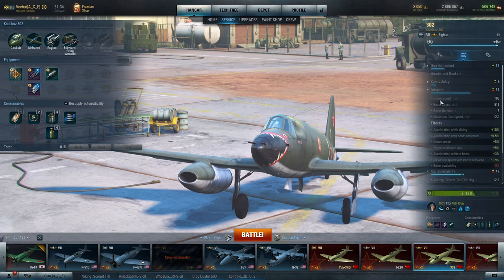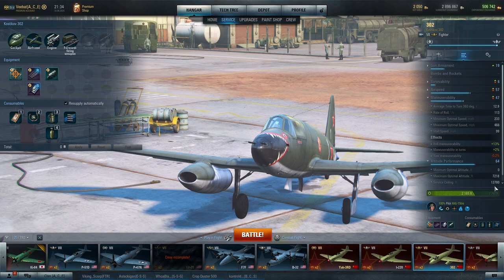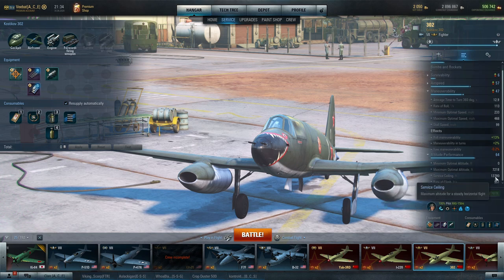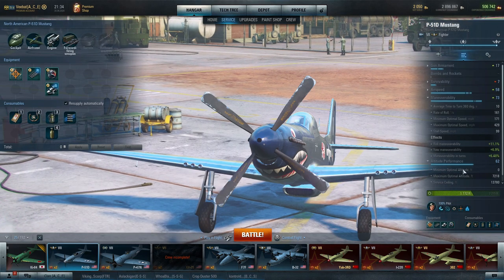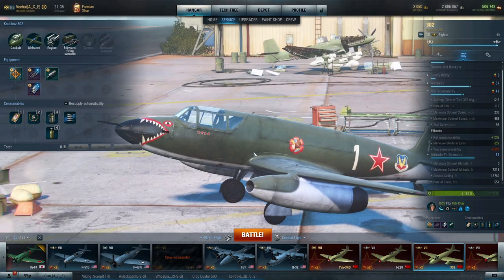That will get us up to those really high speeds — as you can see we can get up to 519 mph. We had no problem maintaining really good speed at higher altitudes even though the max altitude is only 7,218 feet, with a service ceiling of 13,780. We were still able to maintain good velocity above that max optimal. The climb rate is great — 551 at tier 7 is a stellar climb rate.